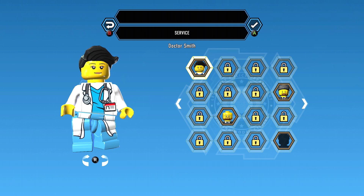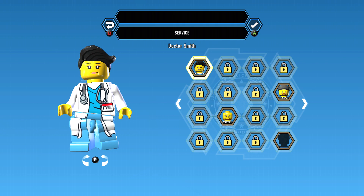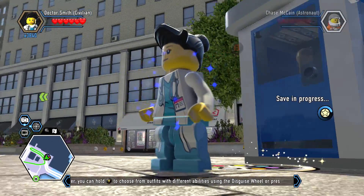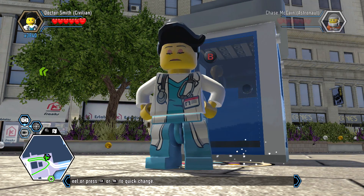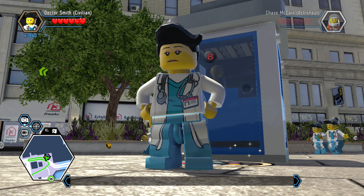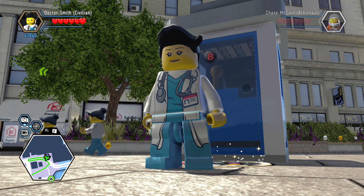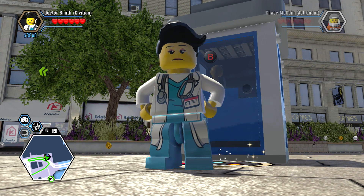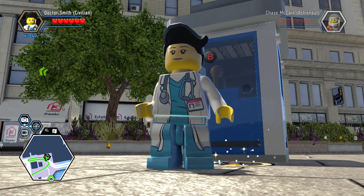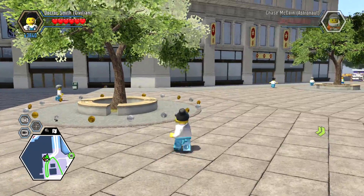She has a Jillian Holtzman kind of look going on, except for the bun. Dr. Smith — interesting hairstyle to add to the collection. She's got a little sass. That is the disappointing look of 'you're not taking your medicine.' She doesn't have many other animations but just kind of hangs out, does her thing, throws fists — because that's what doctors do, I guess.